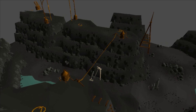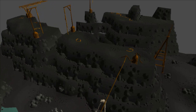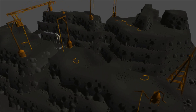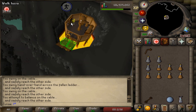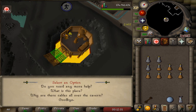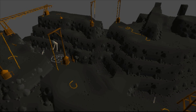Requiring level 70 agility to partake in, the Dorgesh-Kaan agility course is one of the few examples of a course being competitive with rooftops in terms of XP, and unique in that you're helping a goblin fix his laboratory by going to the end of the course, picking a part that he needs, and bringing him that part, to which he will reward you with agility experience. My agility level is 89, and today I'm going to do 10 hours of the Dorgesh-Kaan agility course.